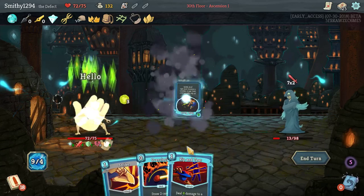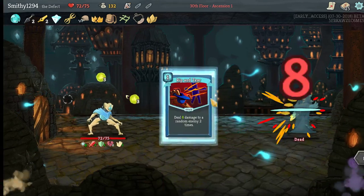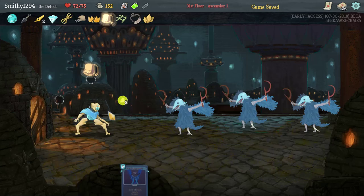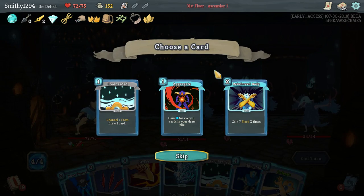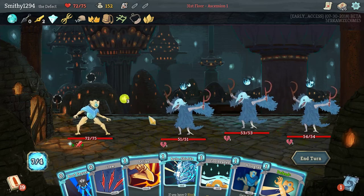Start with the double. Definitely Overclock Scrape. Got the Zap — he's dead anyway. Heat Sinks is fine. The thing with having loads of powers in the deck is they all expire, so I'm going to take one out. It's a bit overkill, but sure.